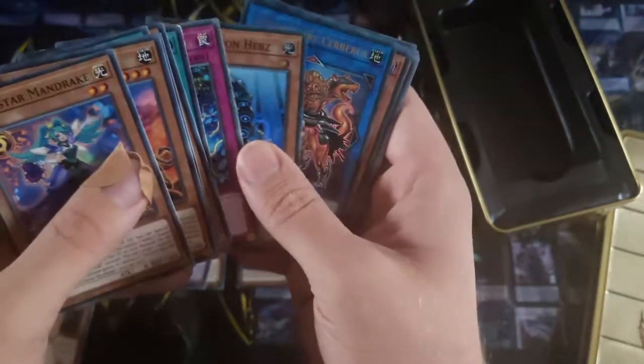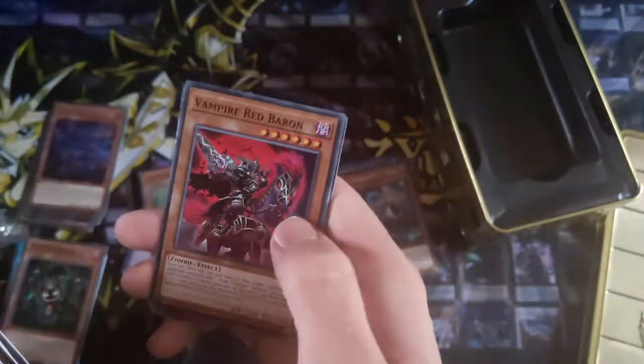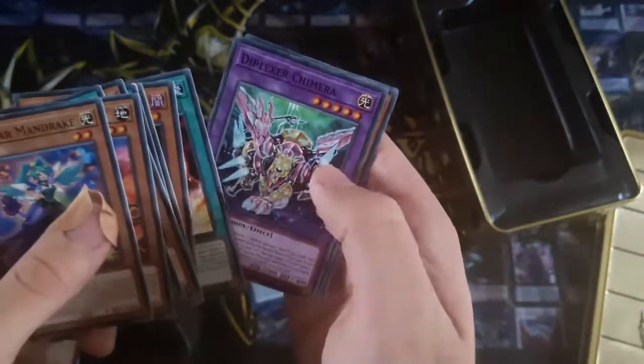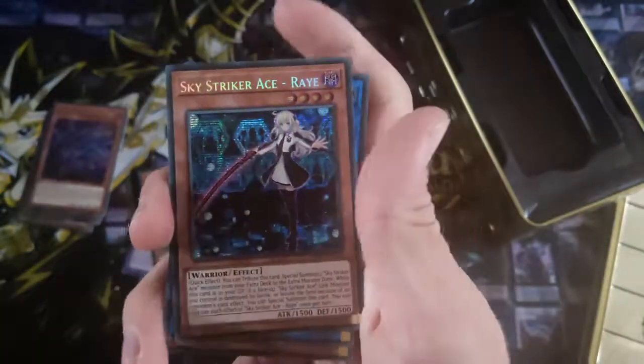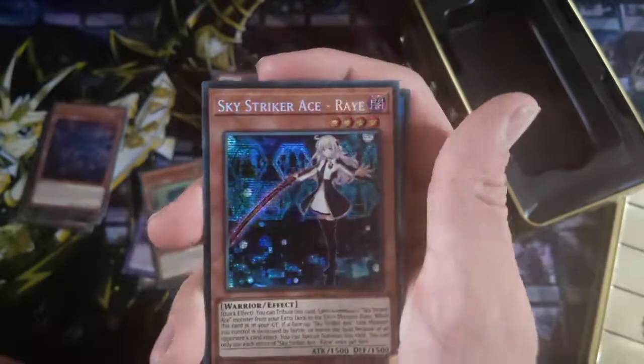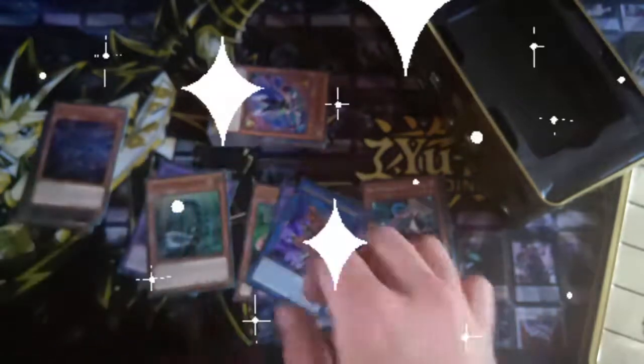Trickstar, Monster Reborn — hurts again. And we got Cerberus — oh my god, no. Ray! Oh, disgusting! Why have they made Ray a secret rare?! For Pete's sake — why?! It just got reprinted as a secret, that's sad. At least all my Rays are going to be secret rare in my deck now. It's okay, we'll just swap this one in.